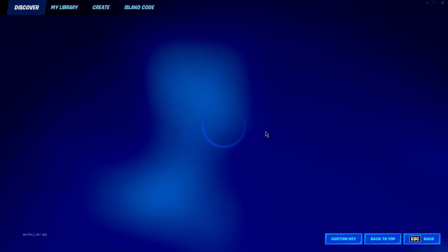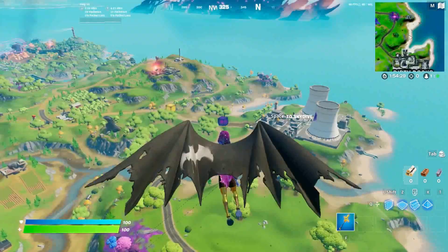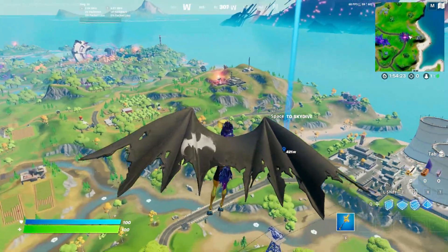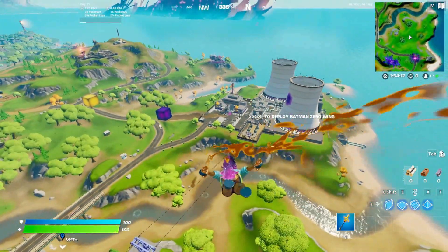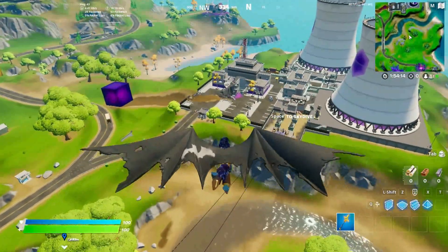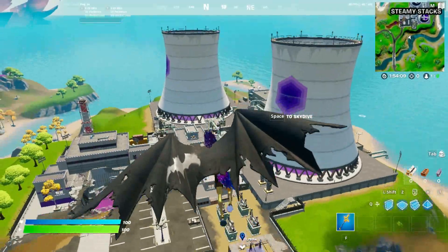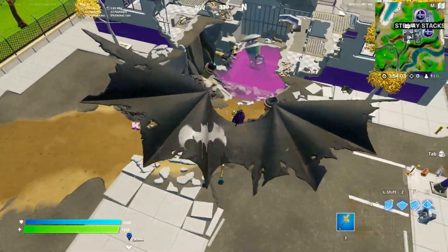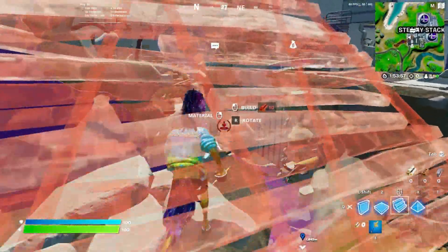We are now in the battle lab, heading to Steamy Stack. There's a purple cube here, just like I showed you in the battle pass bonus rewards, and there's also a yellow cube over here. I've seen the blue cube right behind Misty Meadows. Oh my god, I don't know what just happened with Steamy Stack — these things are making cubes. We've seen this kind of thing in the Chapter 2 Season 1 trailer and maybe we're gonna see this in this season. The level of destruction in Steamy Stack is insane.